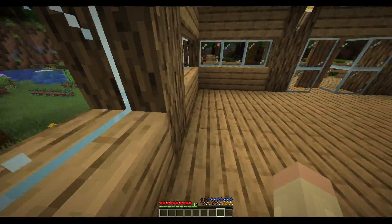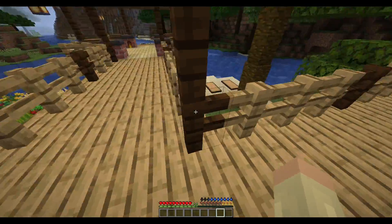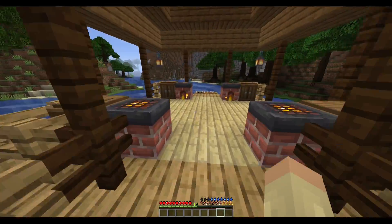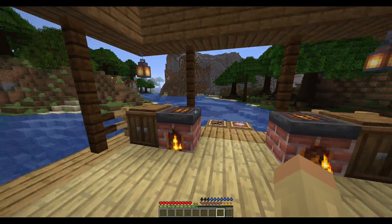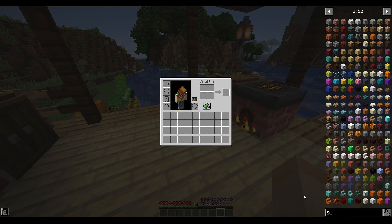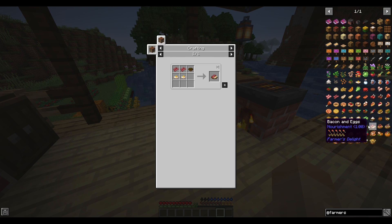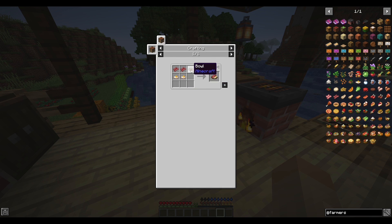Oh, there's my dog. Hello, dog. You quiet down here. What's on the menu today? Let's see. What should we cook today? You know what I'm really caring for? Some bacon and eggs. Yeah, let's cook some bacon and eggs.